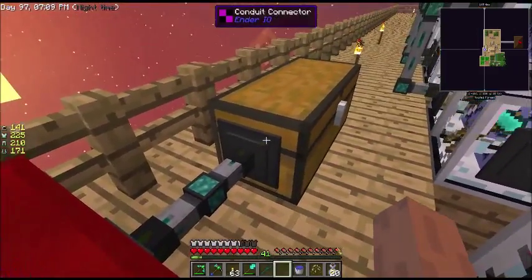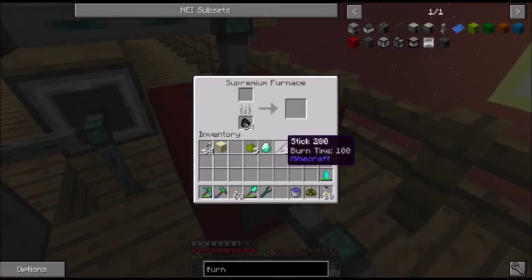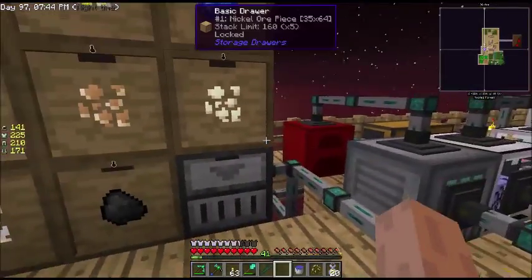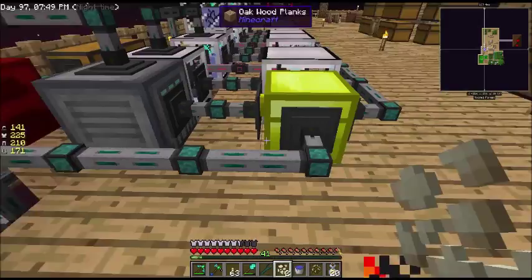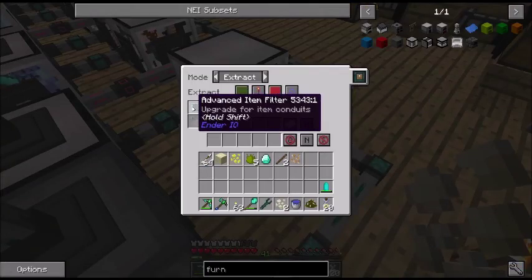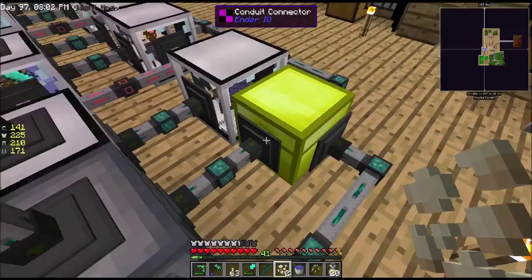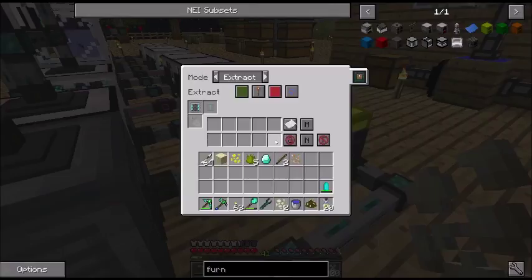We will extract without a signal, and we are inserting. Over here what we're going to do is just take one of that, one of that, one of that. I built the advanced item filters which give us 10 spots. So everything's coming in, and we've got a whitelist here, so we'll put that in.